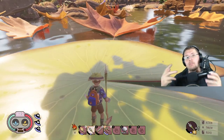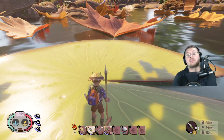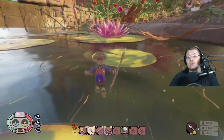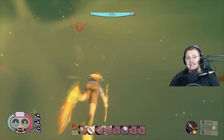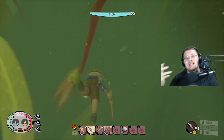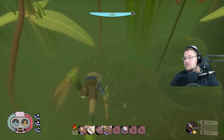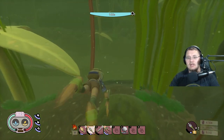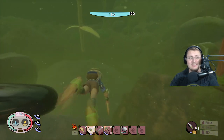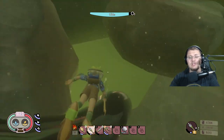I wouldn't suggest fighting the Koi Fish though. There's no point in actually fighting him — I've tested over and over again and throwing something at the Koi Fish does not get him to drop scales; he just does it on his own. So at the moment that's not built in. There's no reason to get near him, and no reason to even worry about blocking his attack.